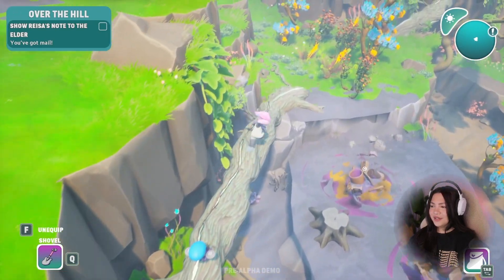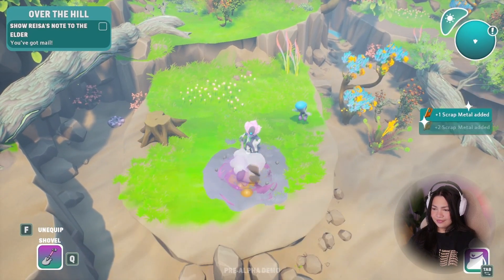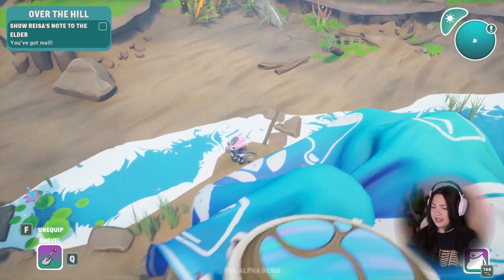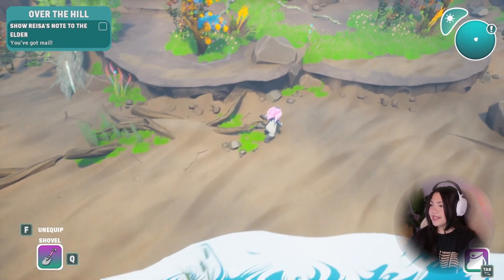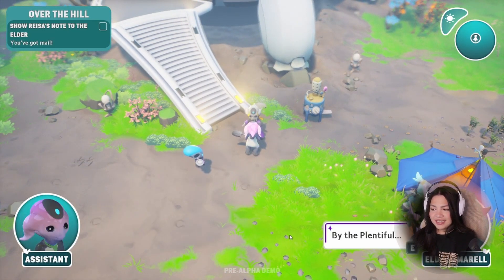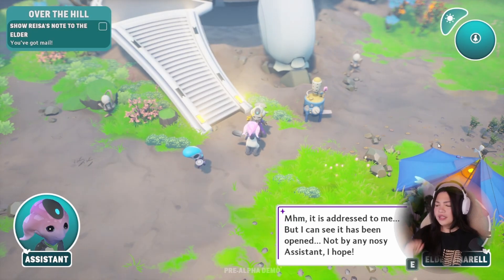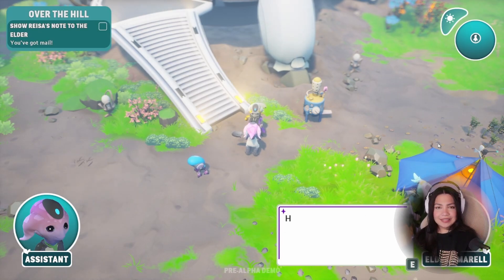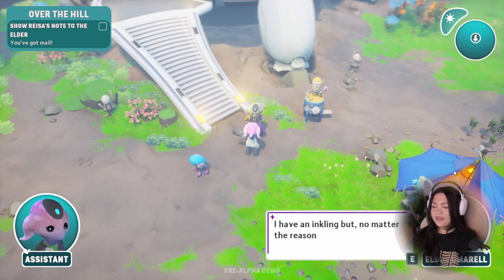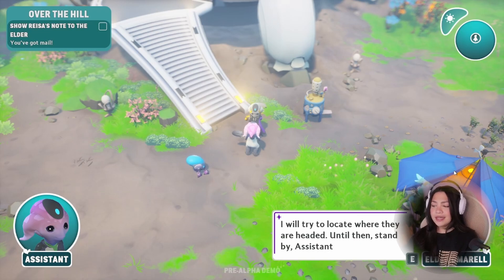Let's go this way so that we can dig these up. I love seeing everything turn green slowly. Let's go back to the Elder for now. Elder, we've got someone who broke the rules. Elder, I found Ryza's pod empty. By the plentiful — but they left a note. Why did you not start with that? It nearly gave me a heart attack. Give it here — it is addressed to me, but I can see it has been opened. Not by any nosy assistant, I hope. Ryza ventured out to some unknown coordinates — why would they do that? I have an inkling, but no matter the reason, this is unacceptable. I thought Ryza knew to follow protocol. I will try to locate where they are headed — until then, stand by, assistant.